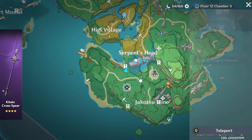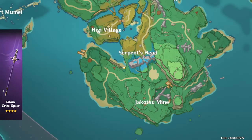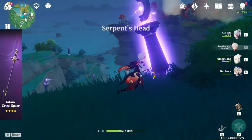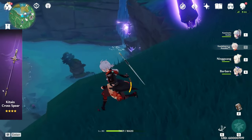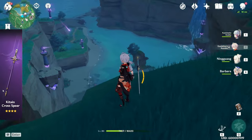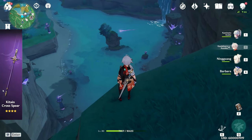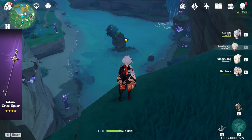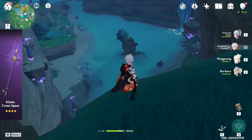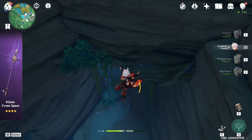Location number two will be directly north of the Formation Estate domain, west of the Serpent's Head. Set the correct elevation and orientation — the orb goes all the way around, and the final shot heads down to the center where the hydrosphere should be. The purple crystal or orb will be in the center.